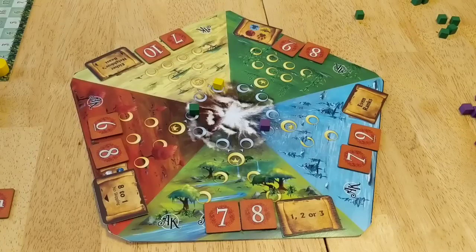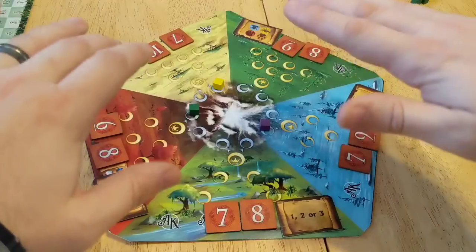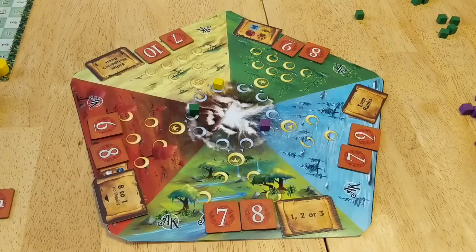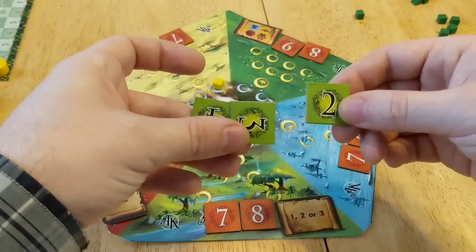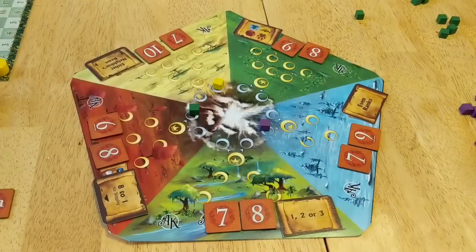At the end of the final round, once all the points from area control are scored up, the last thing you do is reveal who got the first-to-withdraw tokens and add in the bonus points. Then the person with the most points wins. It's a very easy game to learn, Animal Kingdoms.